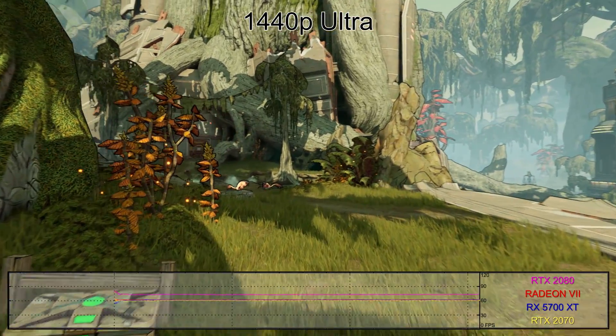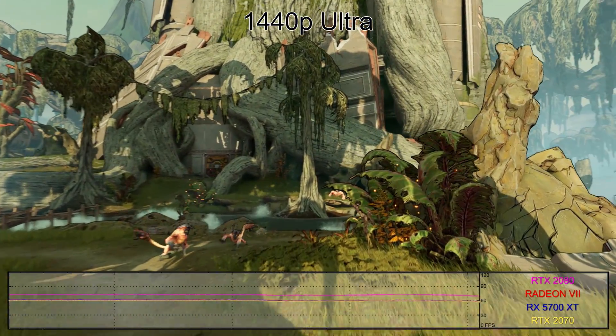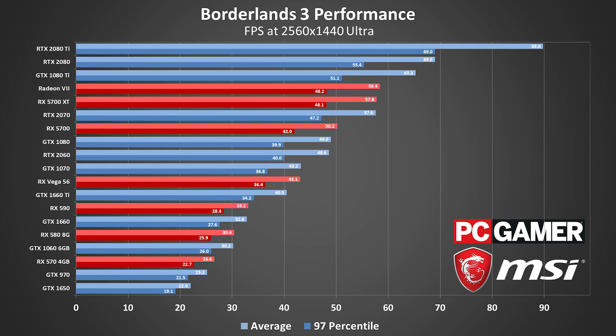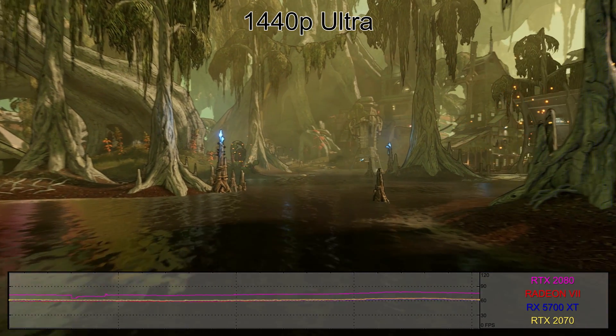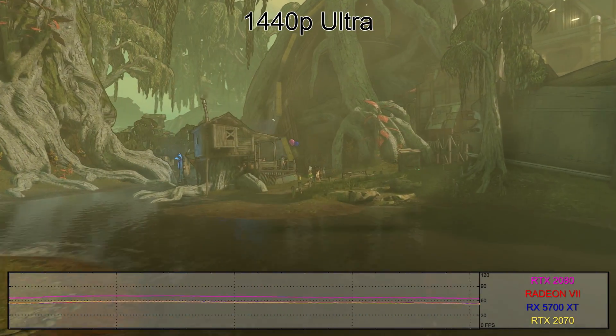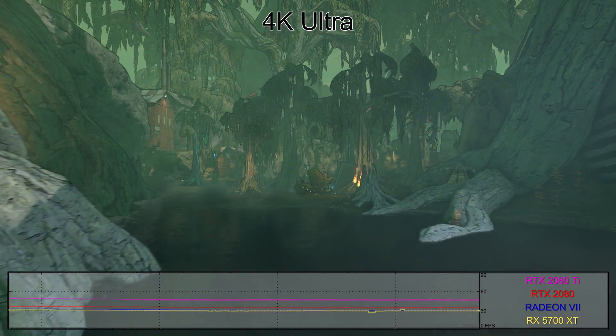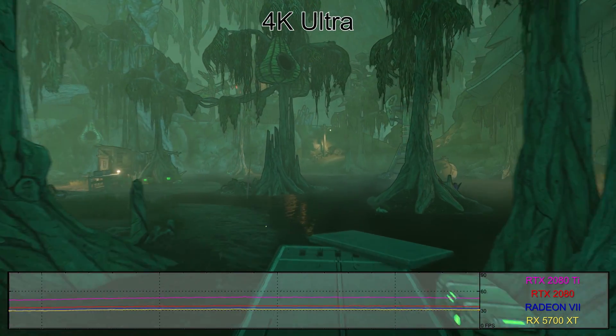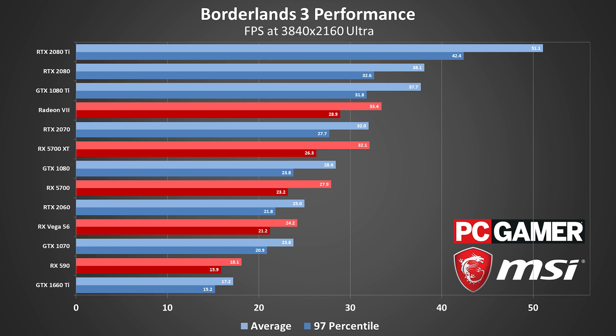1440p Ultra, on the other hand — yikes. You'll need a GTX 1080 Ti just to make 60fps, and while most GPUs don't entirely fall to pieces, what we consider high-end cards such as the GTX 1070 and GTX 1080 aren't even making it to 50fps. The minimum and recommended system requirements don't specify what level of quality and performance you can expect, but again, recommended doesn't mean recommended for 1440p, as the GTX 1060 and RX 590 are both wallowing around the 30fps mark. As for 4K Ultra, not a single GPU — not even the RTX 2080 Ti — could make it to 60fps. The RTX 2080 Ti and RTX 2080 are your best bets if you insist on playing at this quality and resolution, as they at least stay well clear of 30fps, but it would probably be wiser to just drop to high or medium.